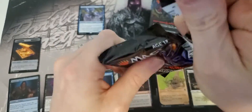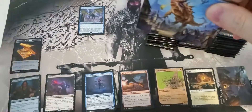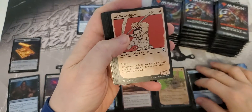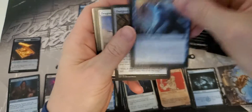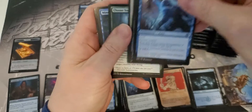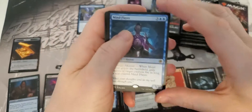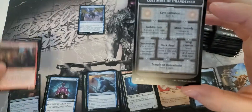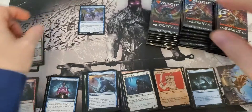Let's burn through this real quick. Not only can you like and subscribe to help support the channel, but in the descriptions are links to the eBay store where all the box opening videos - that's where I go and sell the cards straight from the video. So if you want to make sure you're getting the card that you want, and you know it came straight out of the box, that's the place to go. Shipping's always free. It's always a flat rate price.